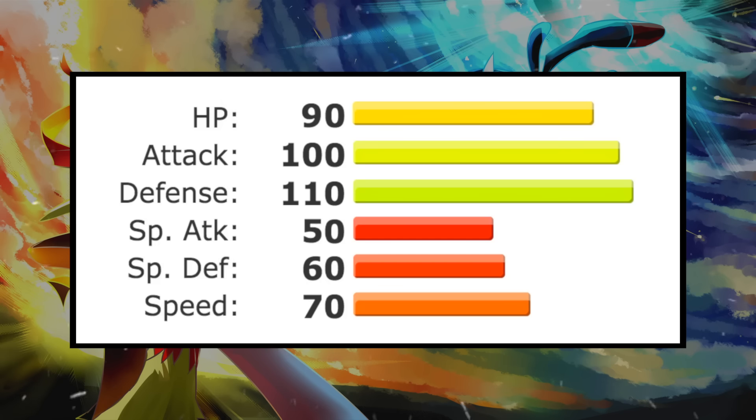Unfortunately, ground types do tend to have very poor special stats, so I've given Mudsdale rather awful base special stats of base 50 special attack and base 60 special defense. Finally, horses tend to be pretty fast, but Mudsdale is way too heavy to have a good base speed stat in my opinion, so I've given it a below average base speed of 70.